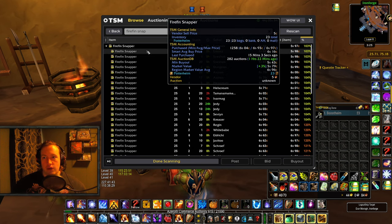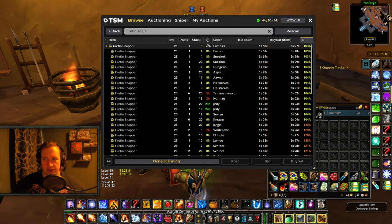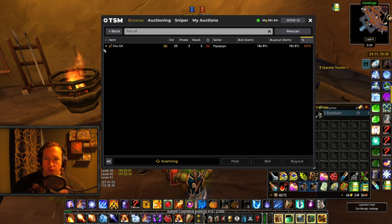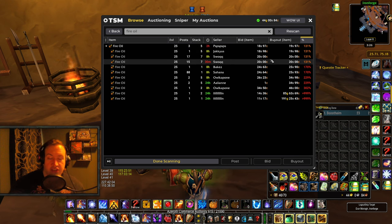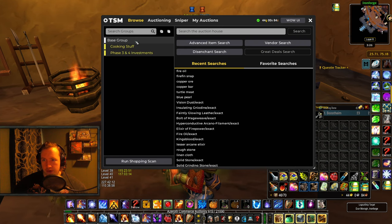Now as you can see, Firefin Snappers are about 6 silver — sometimes even cheaper than 6 silver on my server, and that's 103% of their market value. Now Fire Oil is about 19 to 20 silver. I've taken it to be 19 silver because that was the price 5 minutes ago and it's gone up to 20 now, so the profit margins are even better than I was calculating. So you can make even more than 50 gold per hour by turning Firefin Snappers into Fire Oil.